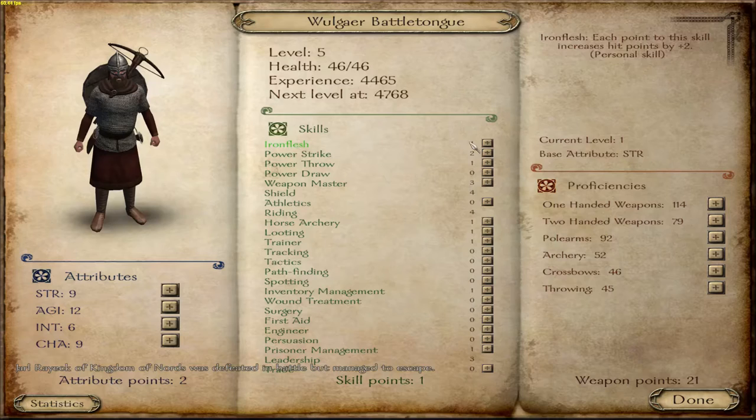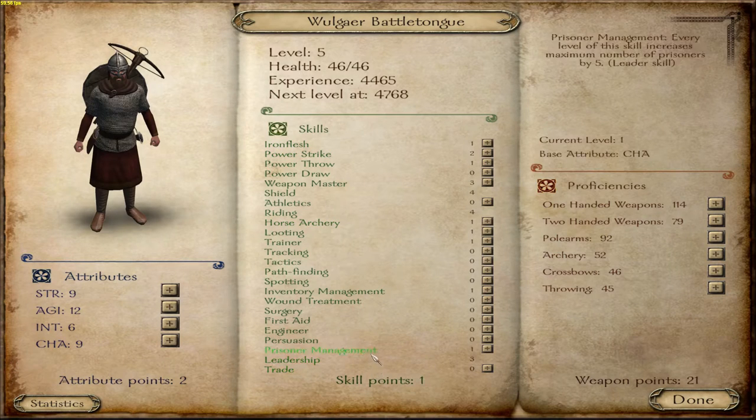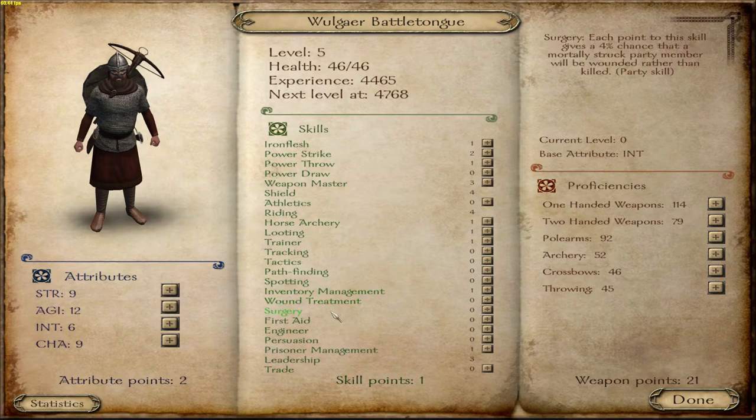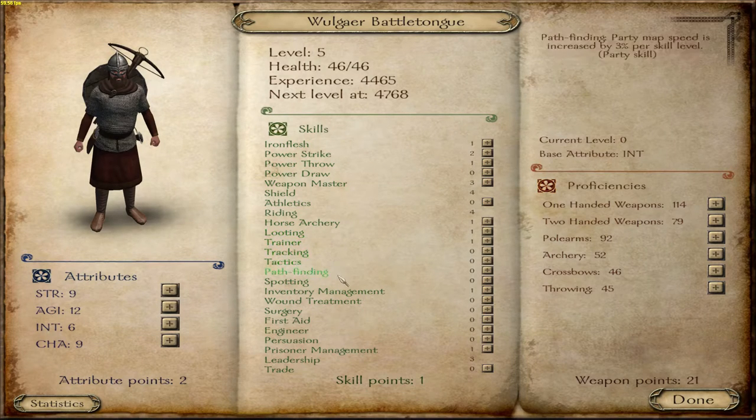I think I have a level up - yeah, seems like it. Even two. Leadership's alright. One thing I wanted to level up was intelligence to nine. I mean, but why? I can't really remember. There is an intelligence party skill - leader skill, sorry. Is it inventory management? But I don't think we need inventory management that badly. Persuasion is intelligence? I thought it was charisma.